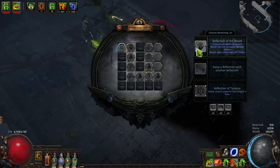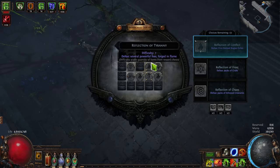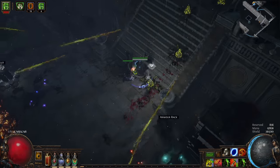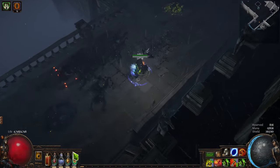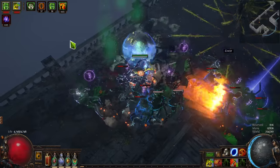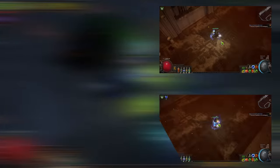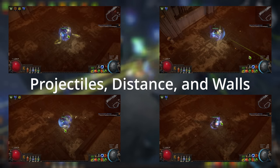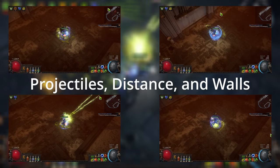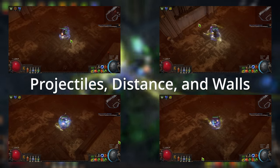Instead, when fighting enemies with Scourge Arrow Mirage Archer or Scourge Arrow Ballista, you want to stay away from walls as much as possible and possibly use an open layout, as you can see on screen right now. Part of the issue is Scourge Arrow was designed back in Delve League and the game's design has become a lot more complex since then. This was long before Ballista support was really a thing — it was Ranged Attack Totem back then — and those weren't very good, so I don't think many people were thinking about or using them.